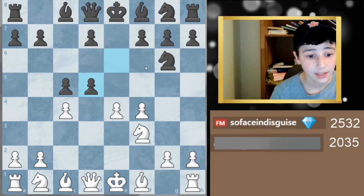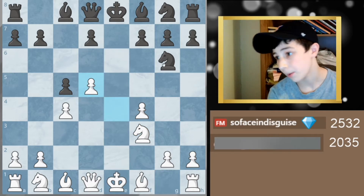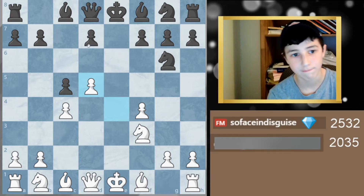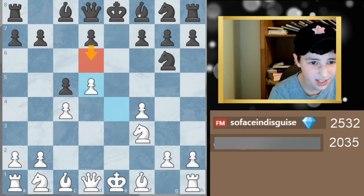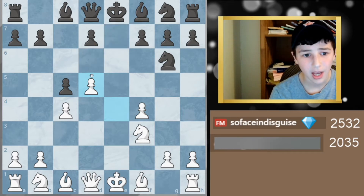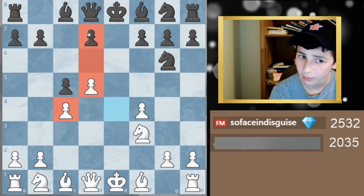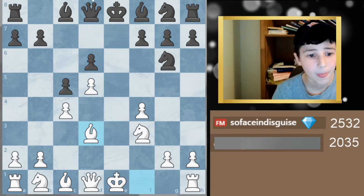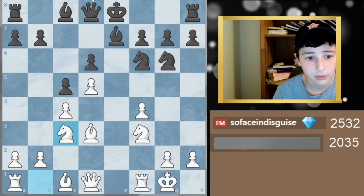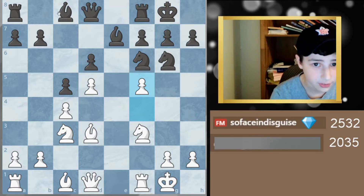He tries to challenge my center with e6. I respond with knight f3, he takes, I take, and already I think I'm much better here. The position is much more closed for him. After d6 he has very limited bishop moves, my pawns are way more advanced, and that d6 pawn could become a big target especially in the endgame.